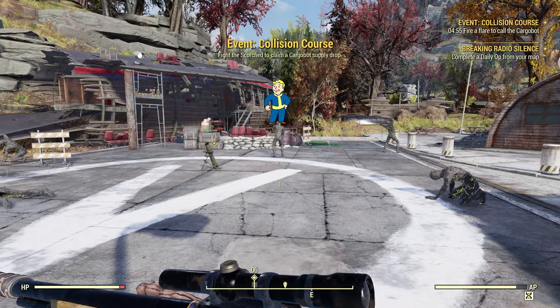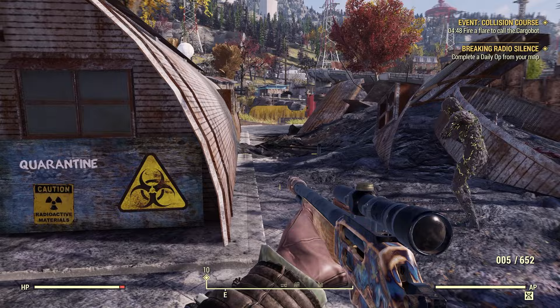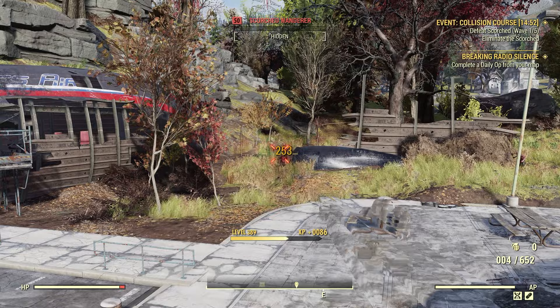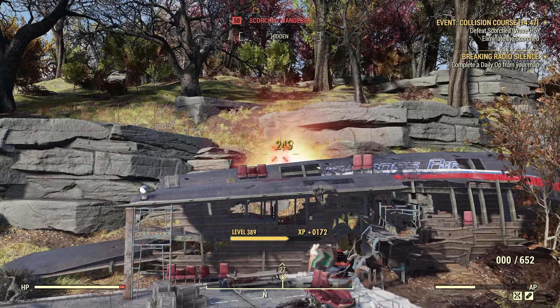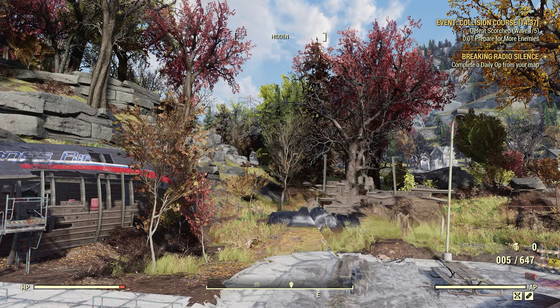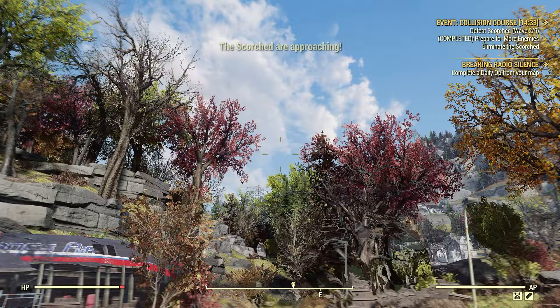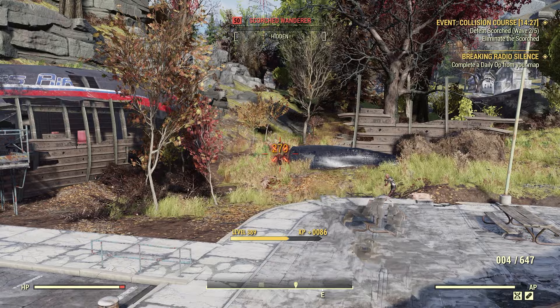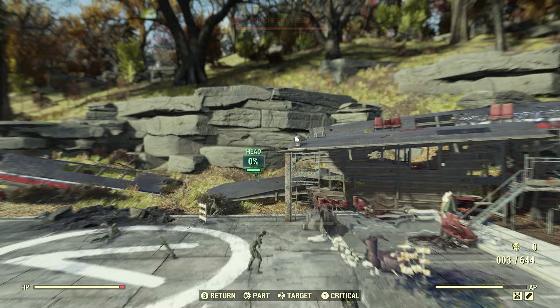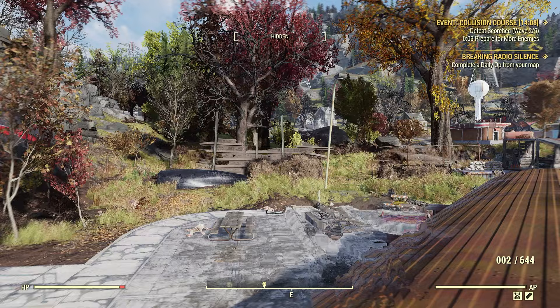We've done that many times — there are many events you can spawn in by yourself on private servers or even public ones. Now we're going to go through these five waves of Scorched and get this done. If you're brand new to the game, I don't even bother with that Scorched beast because it usually just flies off into the distance anyway — it's passive and it may attack you if you attack it first, but if you leave it alone it won't bother you.